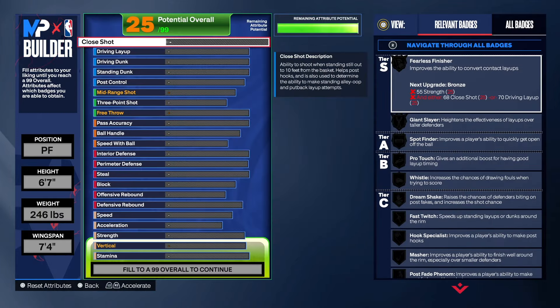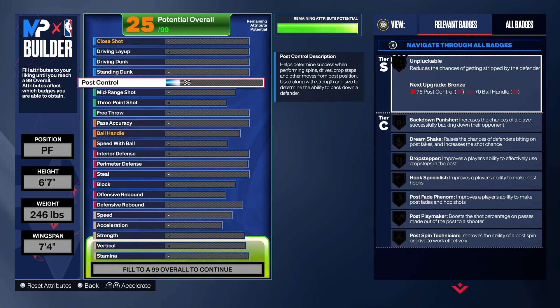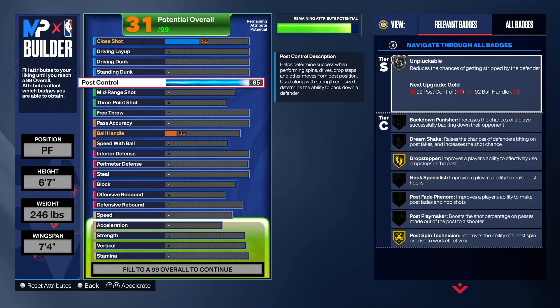I meant to create this build at center but messed around and put it at power forward, and I got David West in the shades. So I left it as is. We're going to start with the finishing on this build. I think having an 85 post control puts you on another level. When you get gold drop stepper and post being a technician, that will put you on another level. People won't expect you to be doing things in the post.